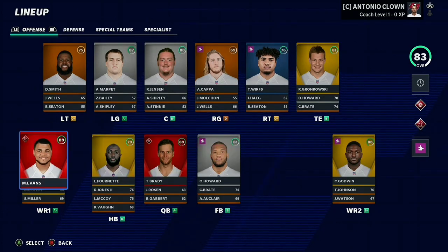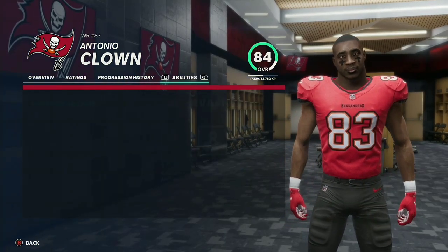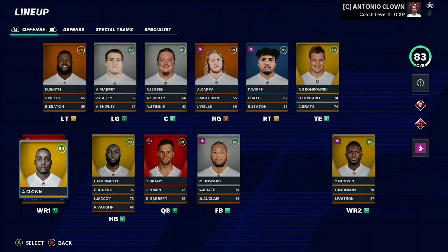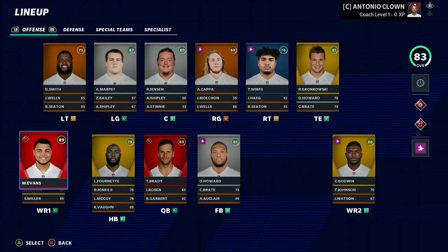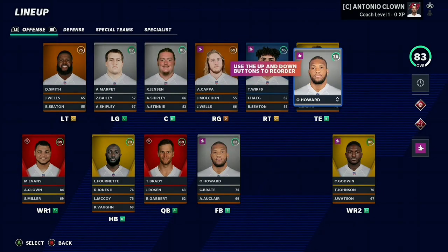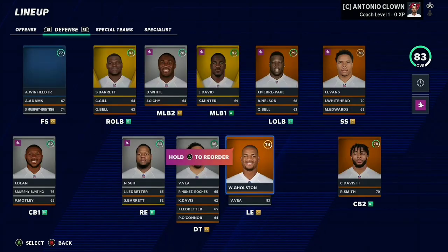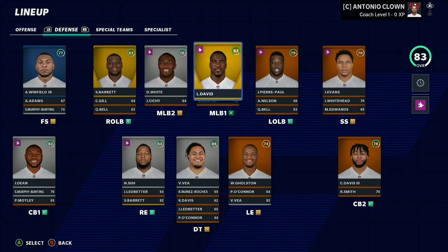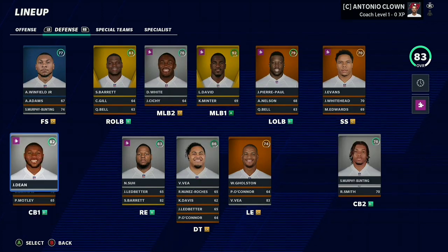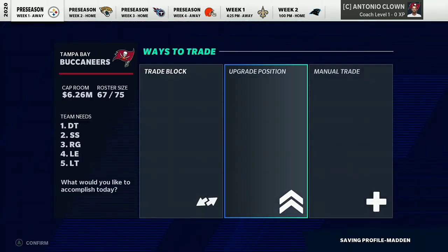Here we are with the overview of the team, and just like the last rebuild it looks the same, but I had to input Antonio Brown — Antonio Clown — into the game. I made him an 84 overall. He was an 88 overall in Madden 20 as a free agent with star development, but I gave him superstar development because whenever he's on the field he's an absolutely amazing player, but off the field it's not that great. Rob Gronkowski is only an 81 overall, so I'm going to start OJ Howard over him, but I'm still not going to trade him. Defensively we do look great, especially in this linebacking core — very impressed. And we have a very young secondary with Sean Murphy Bunting, Jamel Dean, and Carlton Davis.